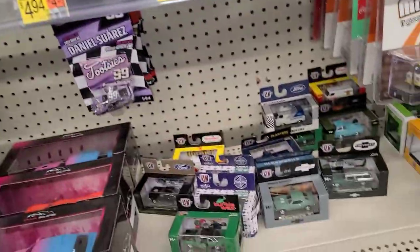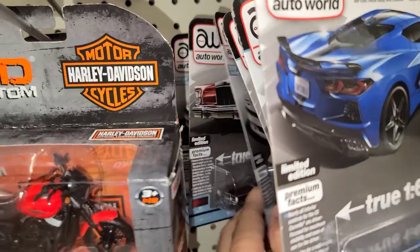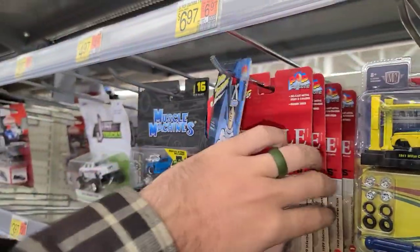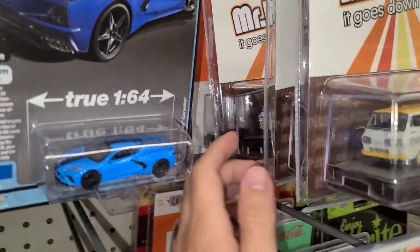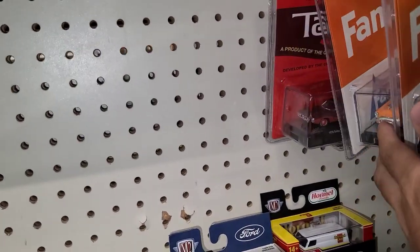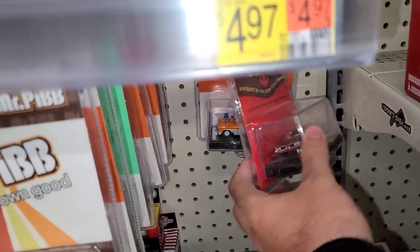We got some Greenlight, some Majorettes up here, just trucks. Got some M2s down here, some Auto World — the Lincoln, Chevy, Dodge Van, the Mitsubishi 3000, another Lincoln, another Mitsubishi. Some Muscle Machines. Got some Johnny Lightnings. Looking at these M2s — they're all from the last case: the Mr. Pibb, the Fanta Skylark. There's some Sprite over here too — those are cool, these are new. Another Tab and another Fanta.